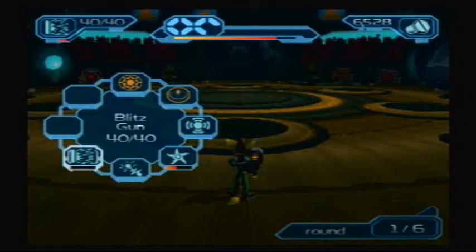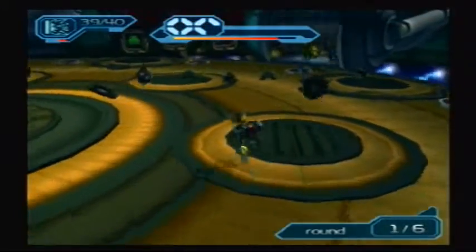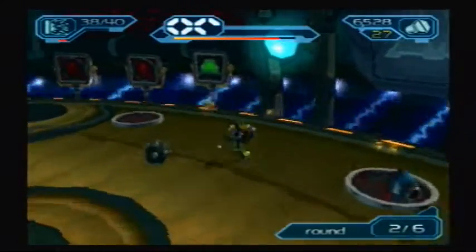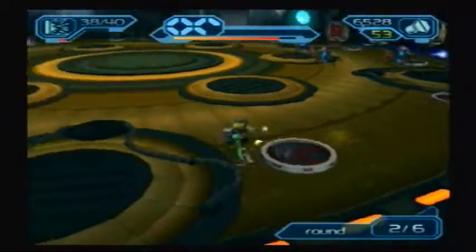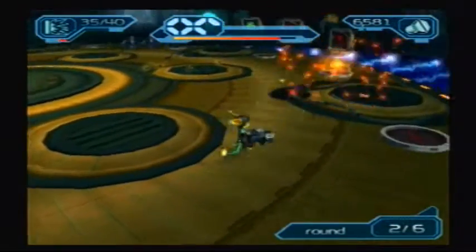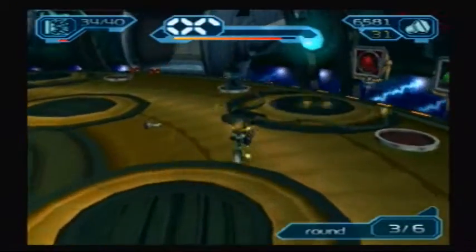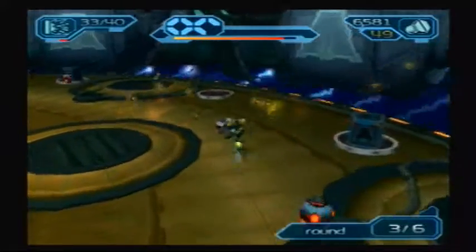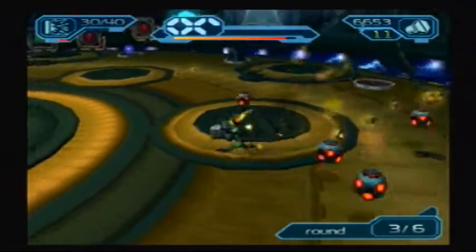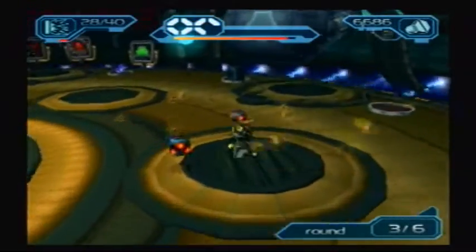In the Battle Arena, we have to take out all these Gladiators. The Blitzglot gun just makes it a blast — no pun intended. You can get ammo here and you can level up here — your weapons and your health. So this is a great place to do some leveling, because you have a massive port of enemies to deal with. Careful with these drones, because they do spin blades at you.